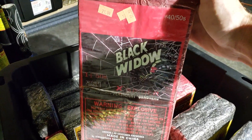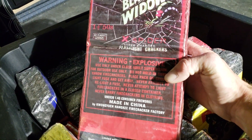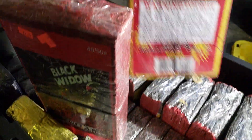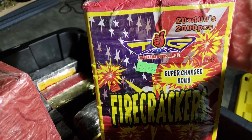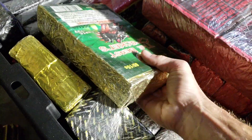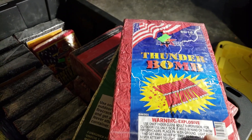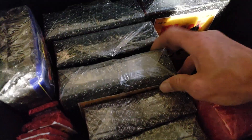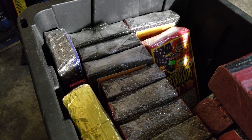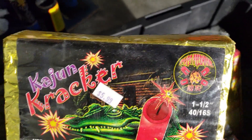These are Black Widows, 50 strips — they were $12.50. I just like the label; they're a repack limited edition. Some Top Gun fuse, these are hundreds — a brick of those. These are Beast Crackers — a brick of the Beast Crackers. Some Boomer Thunder Bombs. These are all Black Cats — the good ones. The new ones don't have the cat on the actual firecracker; these are all the ones with the cat on them.